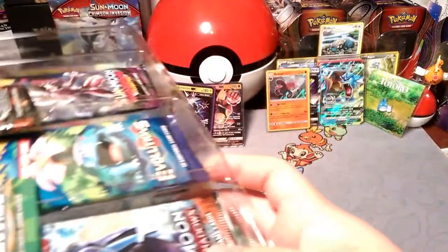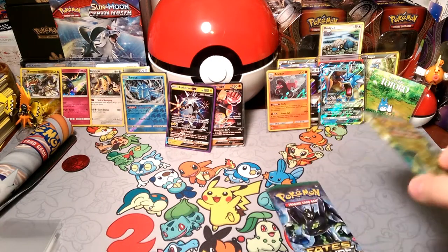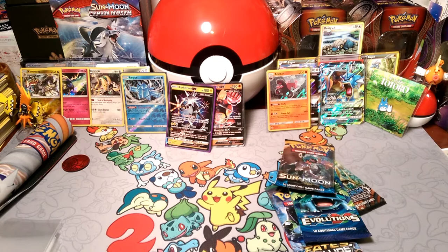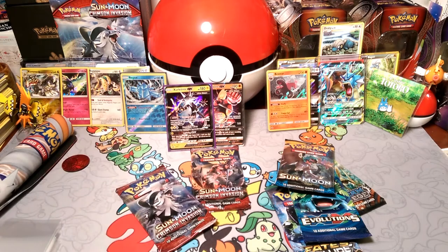Sometimes they can be difficult. We got Steam Siege, Fates Collide, we got Evolutions again, we got a Sun and Moon base, Crimson Invasion, Crimson Invasion, and we're going to finish it off with a Burning Shadows and a Guardians Rising.